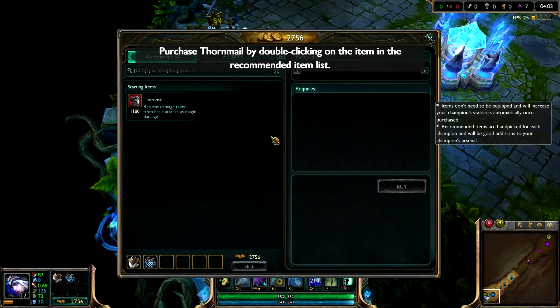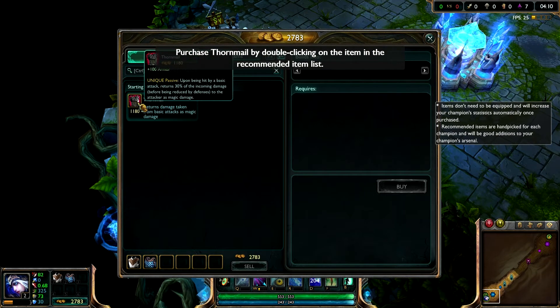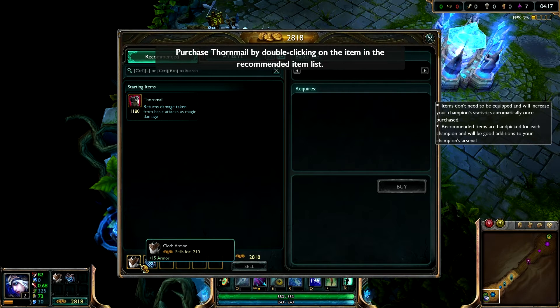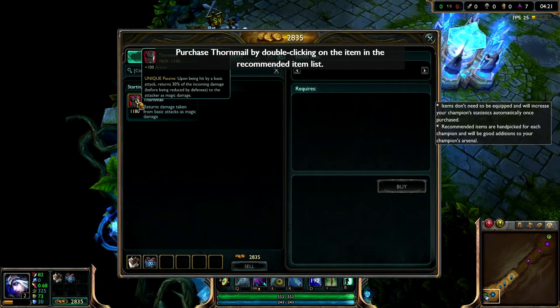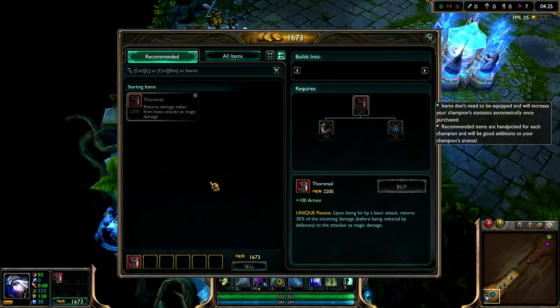The Shop has many items for sale, some of which are components for more powerful equipment. Ashe already has a cloth armor and a chain vest in her inventory. These are the two components required to forge Thornmail. Purchase Thornmail by double-clicking on its icon in the Recommended Items list. You've successfully purchased Thornmail, which is a great defensive item against enemies that have a high attack speed.